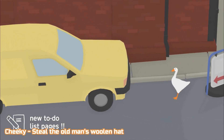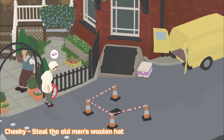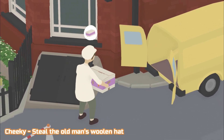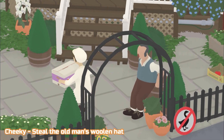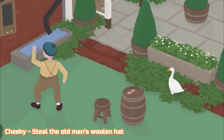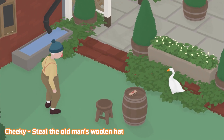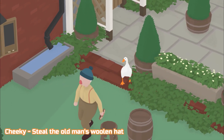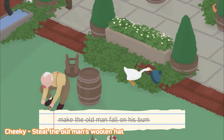Next up we have Cheeky — steal the old man's woolen hat. This is the last kind of miscellaneous one. Again we need to get into the pub area using the box, and then we're going to go and harass the old man in the back who's playing darts. But we want him to be using his harmonica, so you may have to wait for that. Just stand here and wait a minute and he'll finish his darts game. When he holds his back, he wants to have a sit down. If he does spot you, try and move away and turn your back to him and he'll continue with his animation. You'll want to grab the chair as he tries to sit down — do it quickly otherwise he notices. And then as he's fallen, don't grab the chair again, grab the hat off his head. And that's Cheeky.